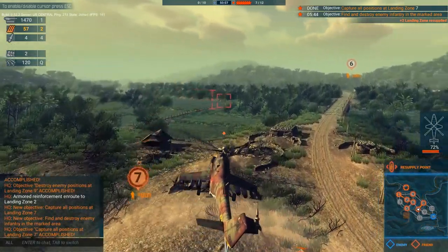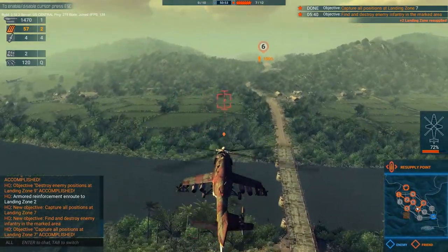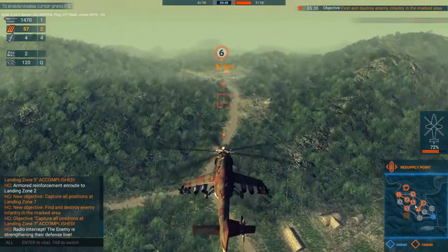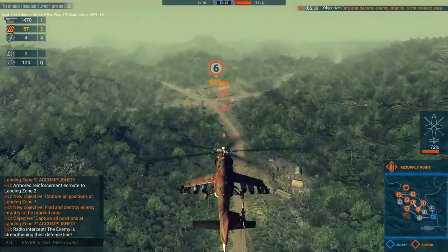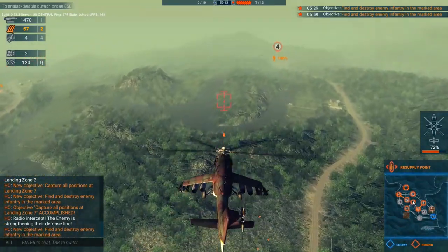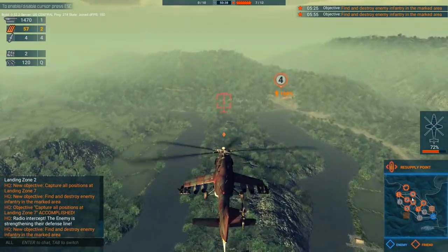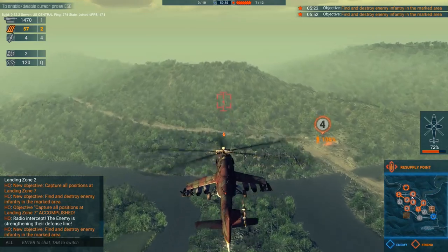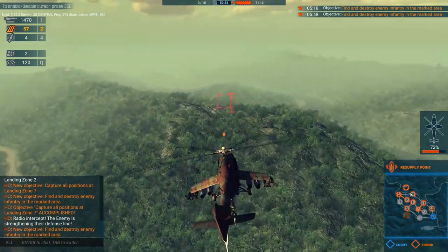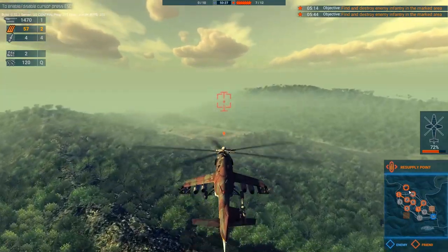These are just some examples of missions that are currently active, and as I understand it, there are more missions planned to go in. While the setup here is relatively simple, when you start getting three or four players up at once with four simultaneous objectives and over 20 missions to complete the match, things get quite hectic quite quickly. It doesn't take too much of a mistake for your team to suddenly find themselves losing four objectives at once, giving a massive chunk of points straight to the AI and putting you in a really bad position to take victory.